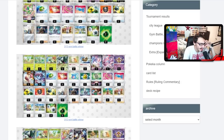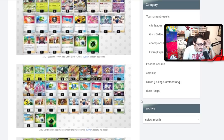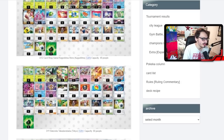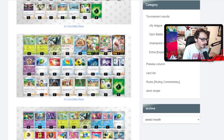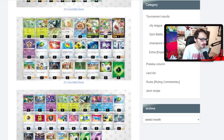This deck plays a Kriketune engine with Squawkabilly — that's something I haven't seen before. Kriketune is a Grass Pokémon, and having more than Bibarel as a draw engine is interesting, though it does add a two-prize liability. There's also a Liligant build with Klefki and Miltank. Some of these builds look like they're pre-Iono since you can see Judge in some of them. And that's it for the Meowscarada lists.